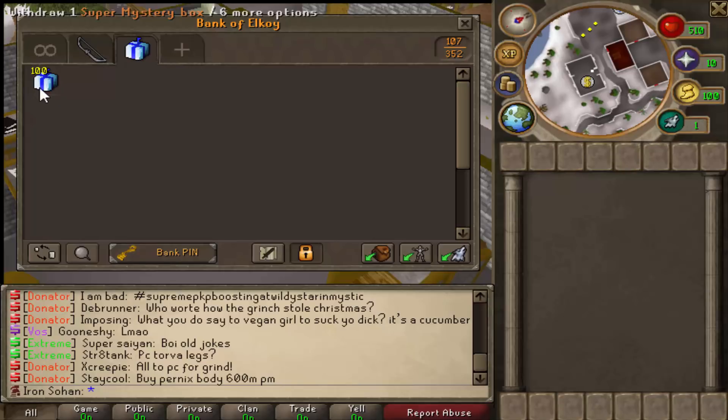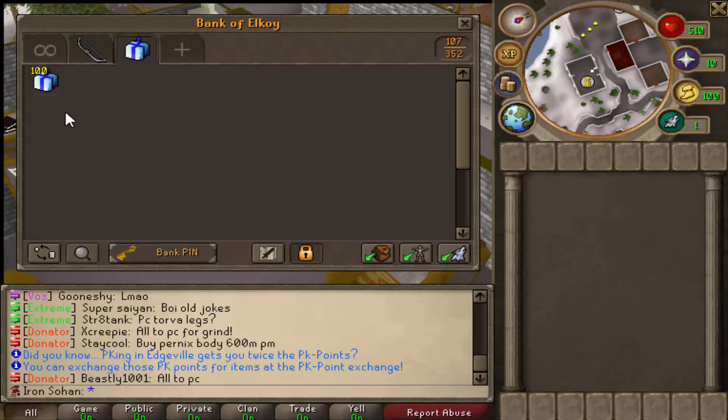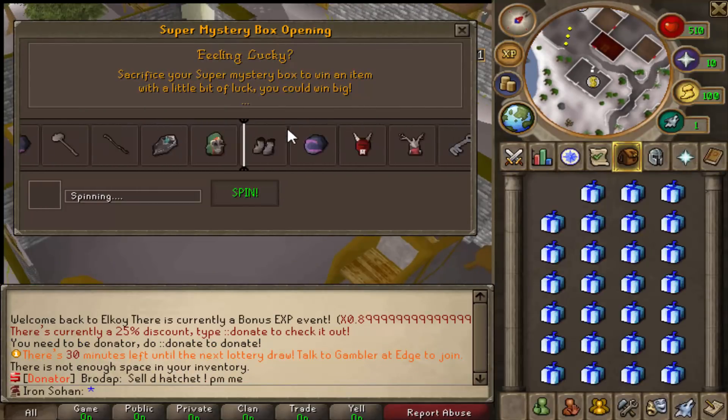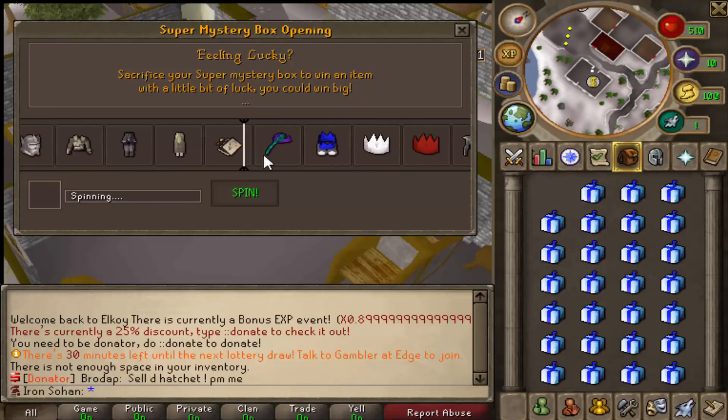The last video I did was super mystery box PvPing versus someone who actually managed to get a black party hat, which is the rarest thing you can get from this — goes for like 25 to 30 bil. If we got one of those we would basically make absolute bank. The black santa hat also goes for a really decent amount. The box opening system is really unique to this server to be honest.